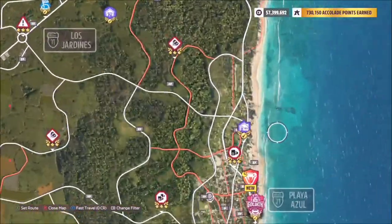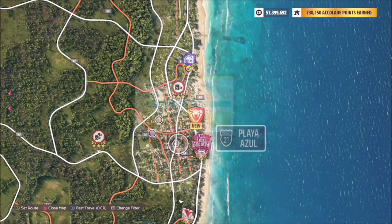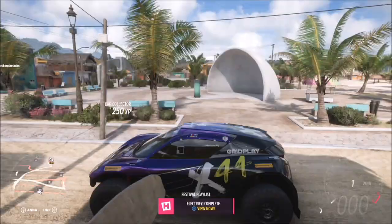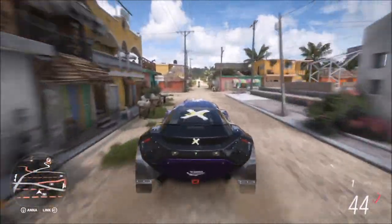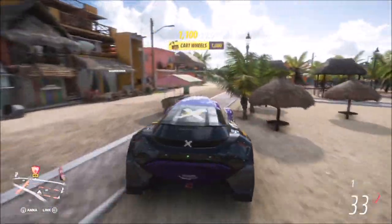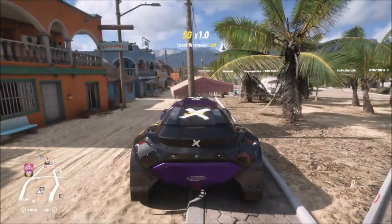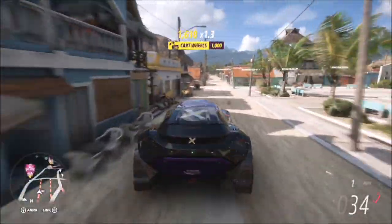Now we need to use this to smash five karts. Head to Plaza Azul — just to the left of the Goliath race you'll see an XP board. This is essentially a market square with loads of karts dotted around. There are more than five of them, and as you can see there are a couple on this corner. The second you smash one, you'll get the 'Kart Wheels' skill pop-up. You need to get this five times, but if you smash a kart too quickly after the first one, you won't get the skill pop-up, so you have to wait a moment before smashing the next one.